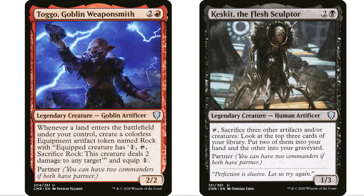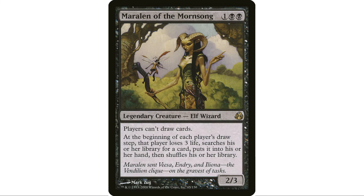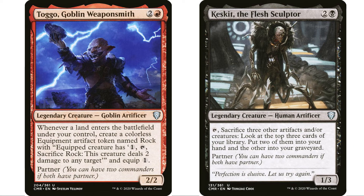I didn't do this in this deck, but Keskit's ability is not a draw. So if you want to throw a Maralen in your deck, nobody gets to draw but you still get to look at the top three cards. I just thought that was an interesting pairing, but moving on — the obvious plan with these two is making artifact tokens and sacrificing them.